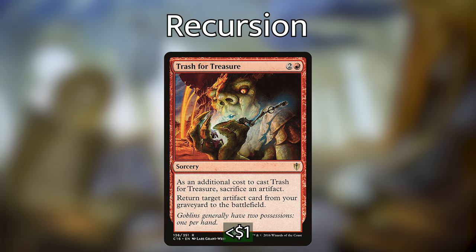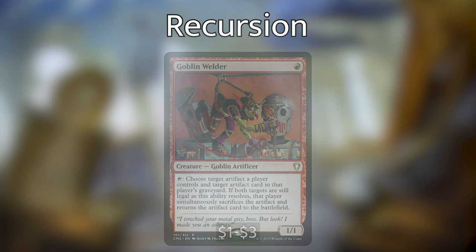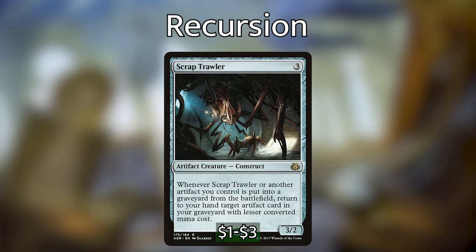For the last categories: token makers, interaction, and recursion. Trash for Treasure requires sacrificing an artifact as an additional cost and returns an artifact from our graveyard to the battlefield. Goblin Welder lets us tap it to swap a target artifact a player controls with a target artifact card in that player's graveyard — effectively turning a Thopter into one of our combo pieces. Scrap Trawler says whenever Scrap Trawler or another artifact we control is put into a graveyard from the battlefield, we can return an artifact that costs less than it to our hand from our graveyard. Dance of the Manse returns up to X target artifact or non-aura enchantment cards with CMC X or less from our graveyard to the battlefield; if X is 6 or more, those permanents become 4/4 creatures — potentially a win con.